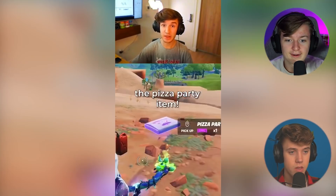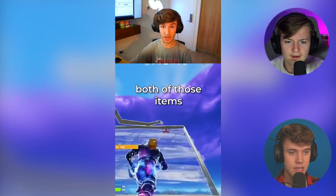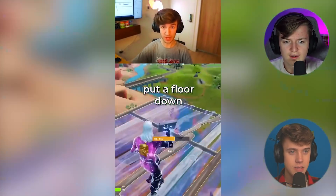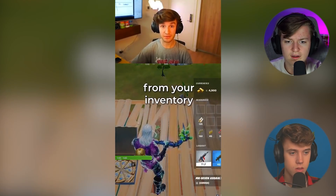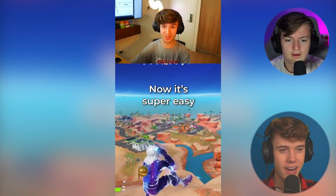All you need is a gas can and a pizza party item. You can buy a pizza party from the NPC and get a gas can. Once you have both items, build up as high as you want, put a floor down, then the pizza party, and drop the gas can from your inventory onto the pizza party. Jump on top of the gas can — you can destroy your builds and float there forever. Let's go and see if this works.